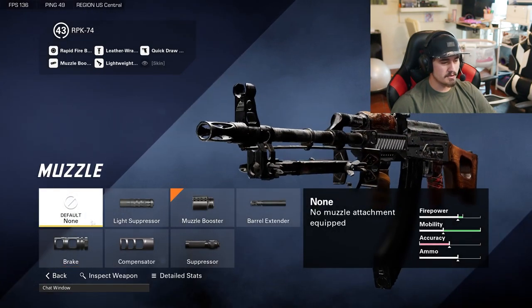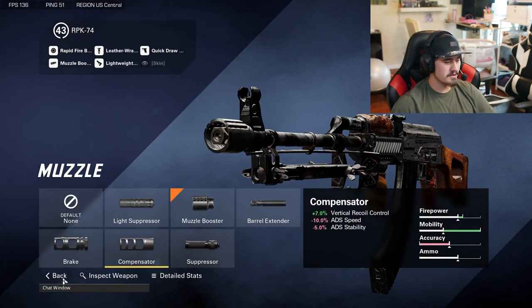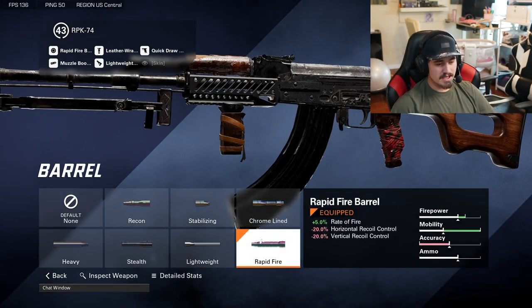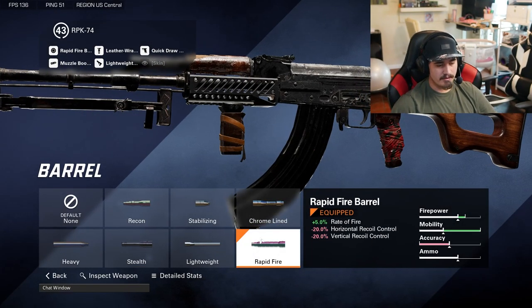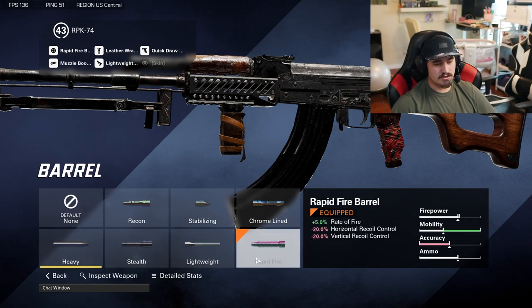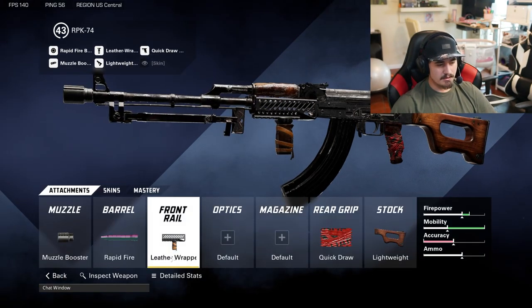First up we're going to go with the muzzle booster for that rate of fire, same with the rapid fire barrel. I did some testing in the firing range and the rapid fire barrel actually gets a higher time to kill rather than just putting a heavy barrel on it — that's why I went with rapid fire versus heavy.